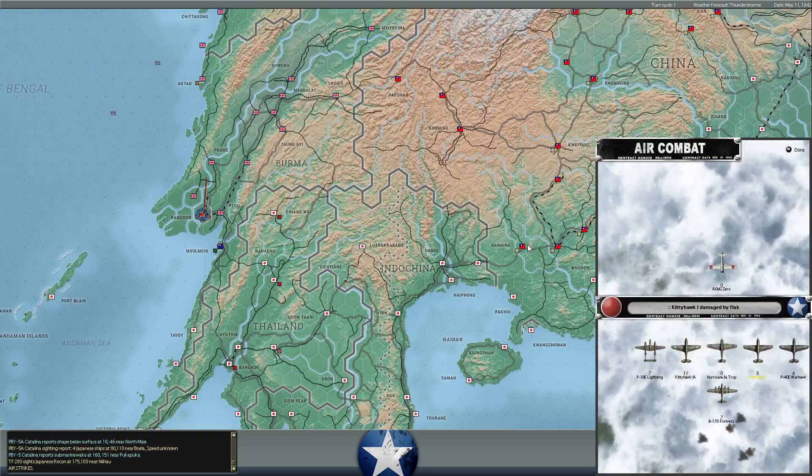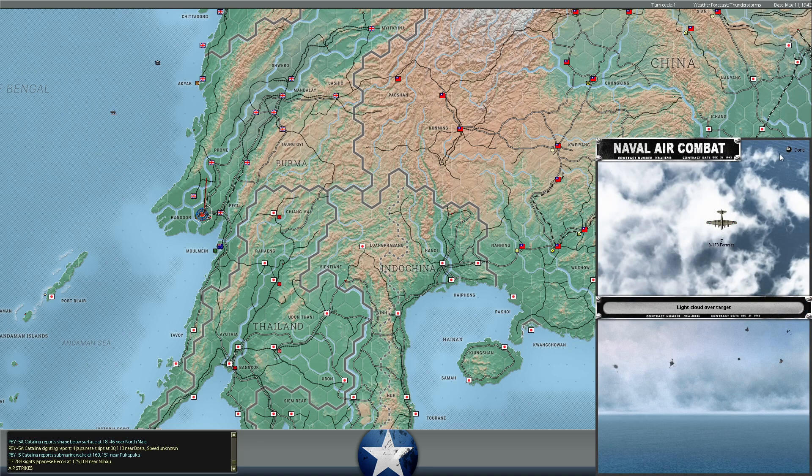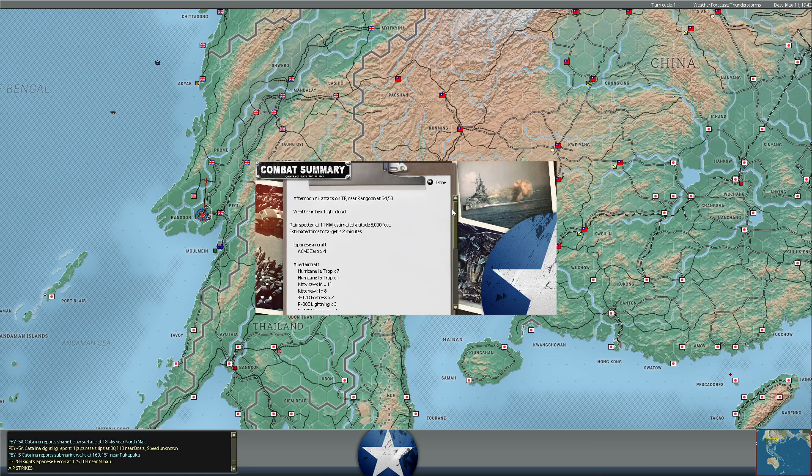We've got another raid approaching - seven more B-17s going after the Japanese with four Zeros providing cover. All seven B-17s made it through - you can see the Japanese destroyer is on fire - but the B-17s didn't hit with anything. We did shoot down another Zero without loss.